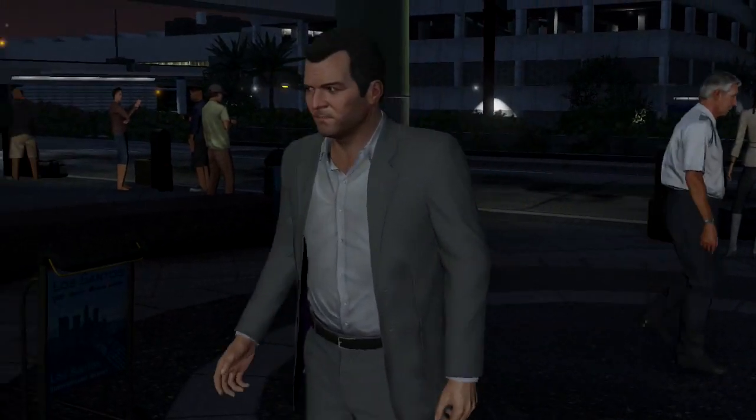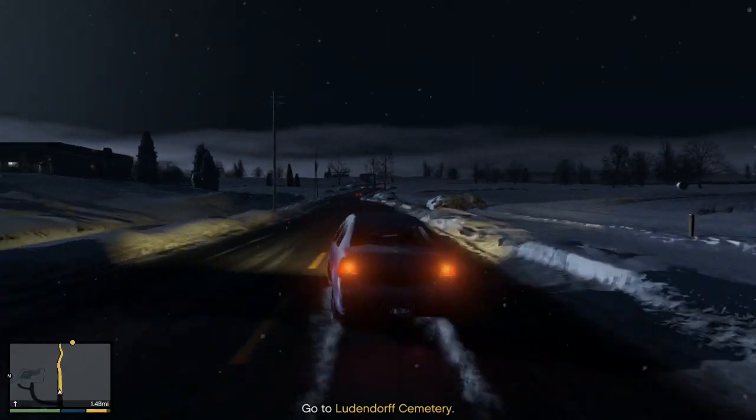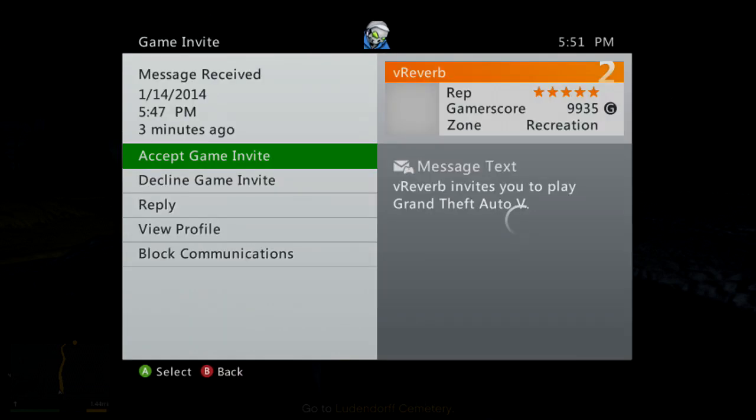Now guys, this is where your friend comes into place. What you guys want to have him do is simply invite you to the game. Do not accept the game invite until you've arrived at North Yankton. Once you guys have arrived here, I do recommend driving around for a few seconds to ensure everything works out properly. Once you feel comfortable, simply go to the game invite tab and accept it.